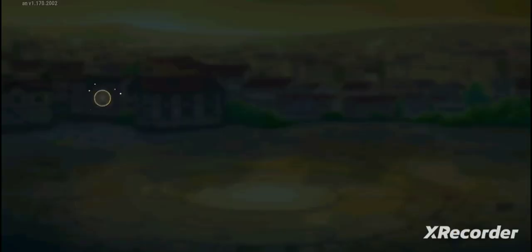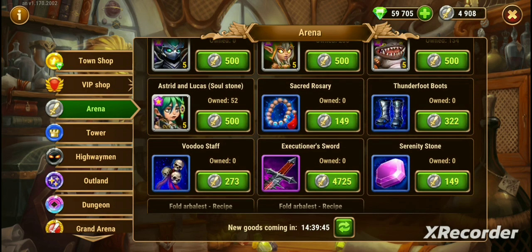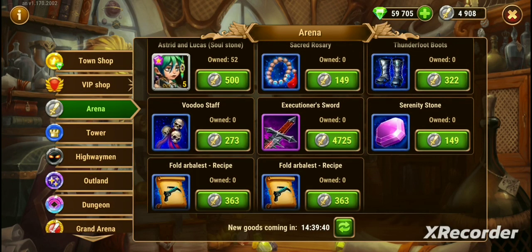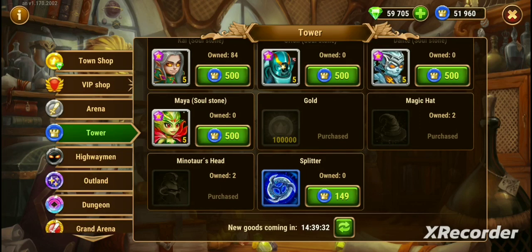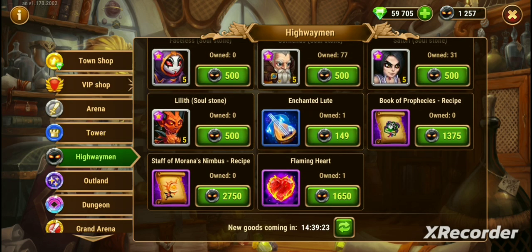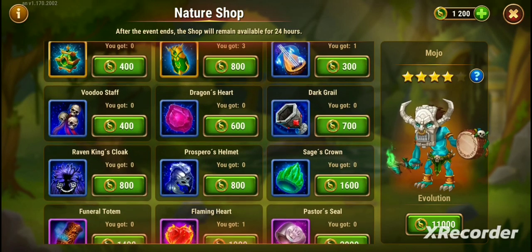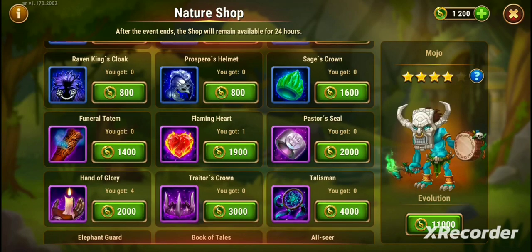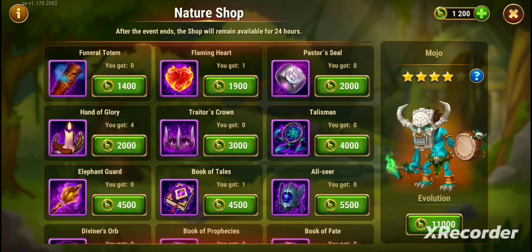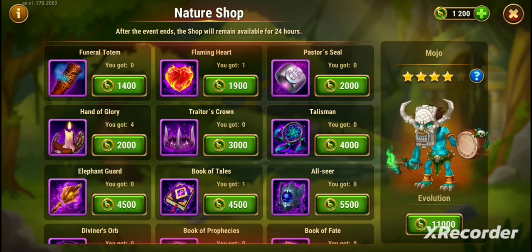Going back to compare prices — the Voodoo Staff is 273 Nature Coins, the Rosary and Serenie Stones are 149, the Hat is around 393, the Minotaur's Head is 1,650, and the Book of Prophecies is 1,375. Back in the event shop, the Voodoo is 400 and the Dragon's Heart is 600. The Minotaur's Head is still 1,650 in both. I'm not saying don't spend your Nature Coins on these things — if you're doing the tasks and you need these items, go ahead. It's about the return on the time spent in the game that you want to weigh out.